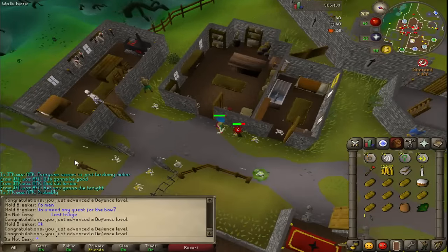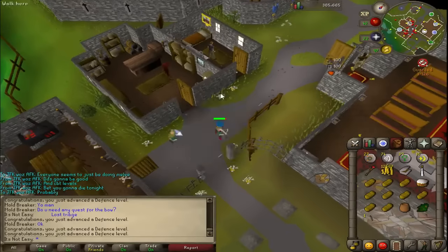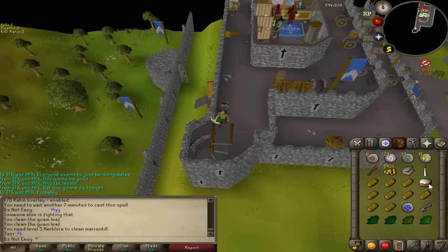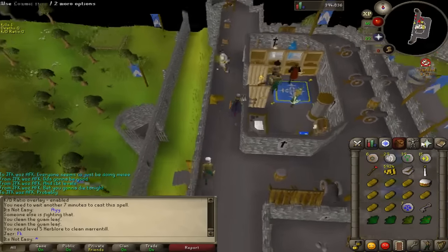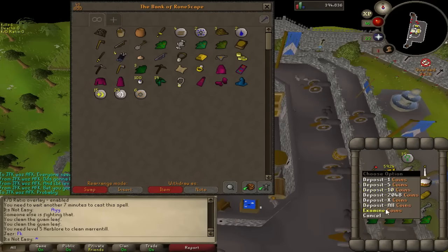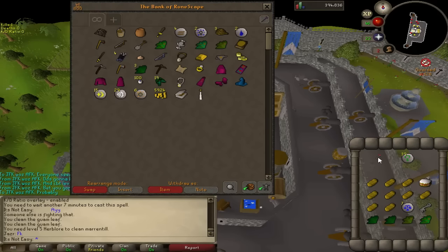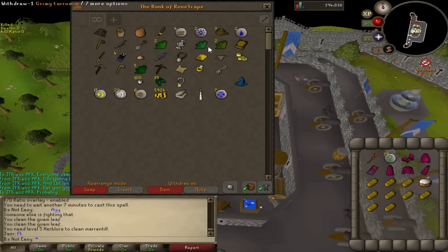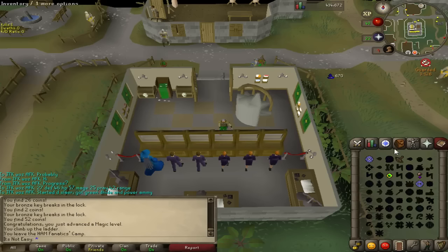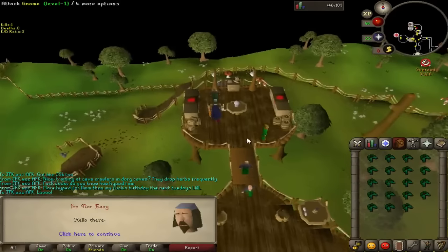Been here a while - 55 magic, 23 prayer, 43 hitpoints. Moving on to range now as runes are running out and inventory is almost full with frog's legs. 29 range at the moment - might try longrange to get defense up. Range training at giant frogs wasn't great because my level was too low, so training elsewhere instead. Nearly 40 range, then Cook's Assistant, which lets me start Dragon Slayer and buy green dragonhide chaps and vambraces from the shop. Kitted out with green d-hide and the dragon shield - the only dragon shield I've seen in the game so far.